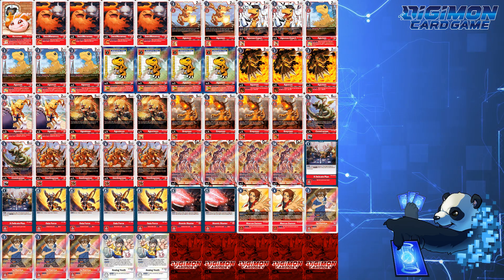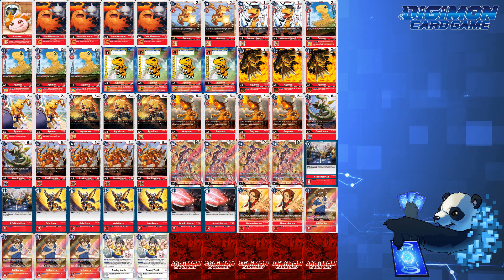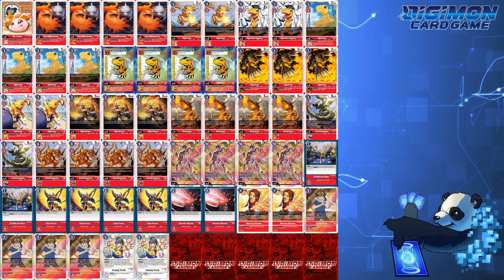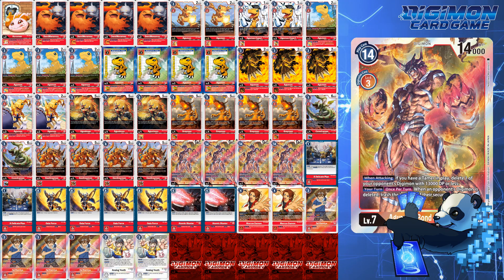As for the strengths of this deck, it is very aggressive and at points can completely disregard blockers. However, its weakness is blocker-type decks that utilize Craniamon. A secondary weakness is knowing when to bond — sometimes bonding can be outright game-ending for you, and other times it can win you the game.